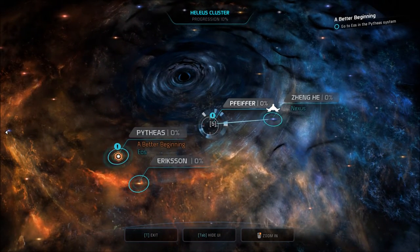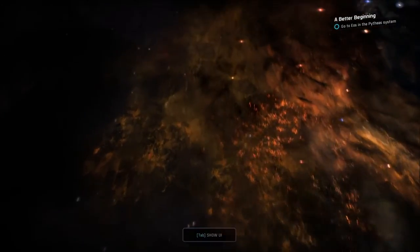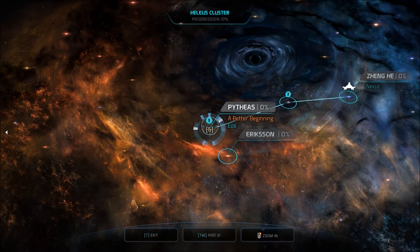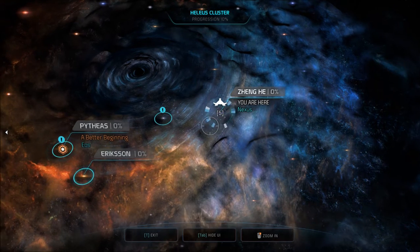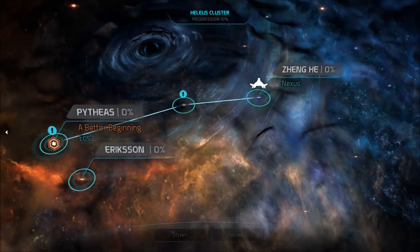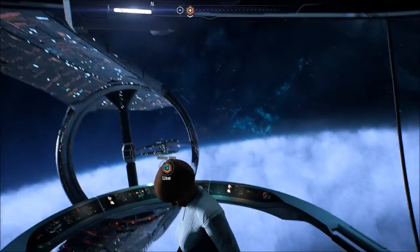We're really making decisions here - galaxy map. Can we zoom out? I do the mouse wheel and this happens, so I'm guessing not. I guess our entire time is spent in this cluster. Pfeiffer system, which is where I'm supposed to go. Ericsson and Eos - a Better Beginning - I'm supposed to go there too. Zoom in should be mouse wheel. Oh, I like that - I can talk to these people and stuff.